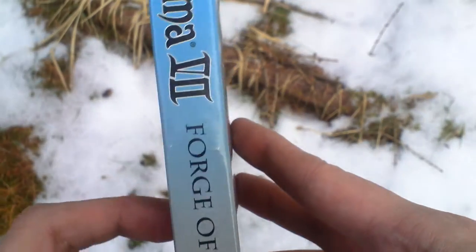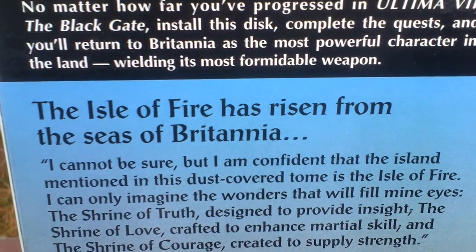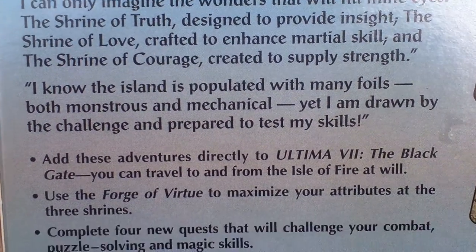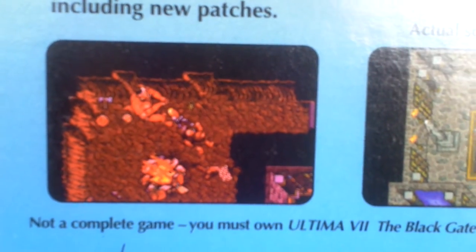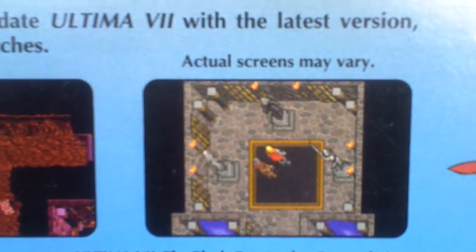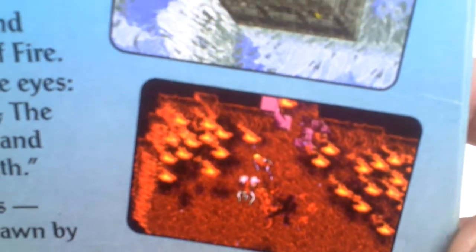Now let's turn the box around and take a look at the backside for some text about the game and pictures from the game. Here it is — a story about the Isle of Fire reappearing again. And here are some pictures from the game. Here's a blacksmith, featuring a top-down view.